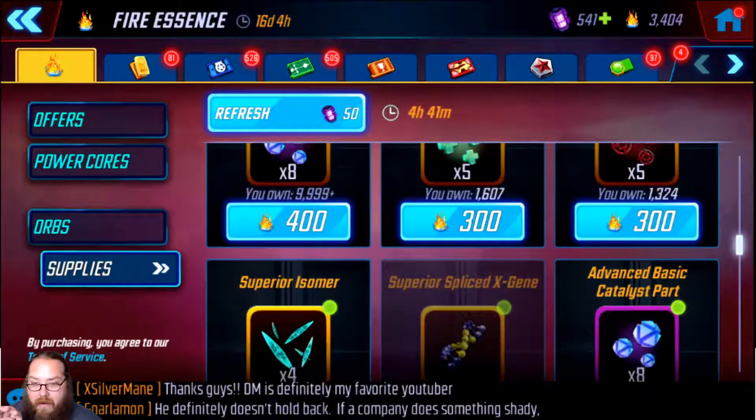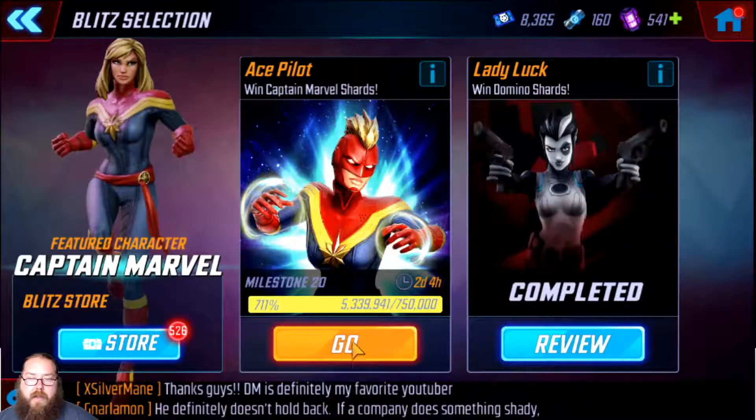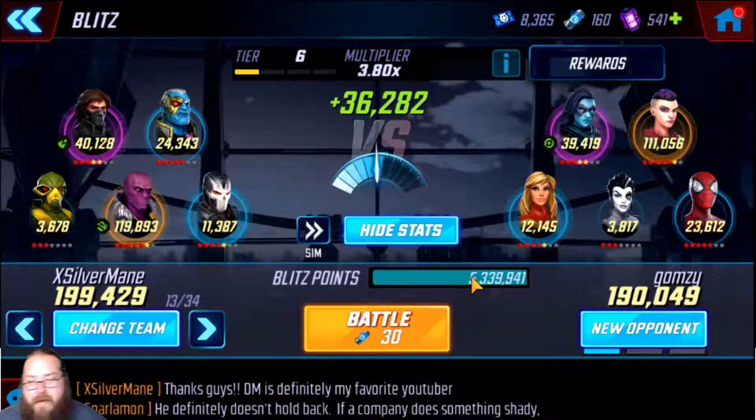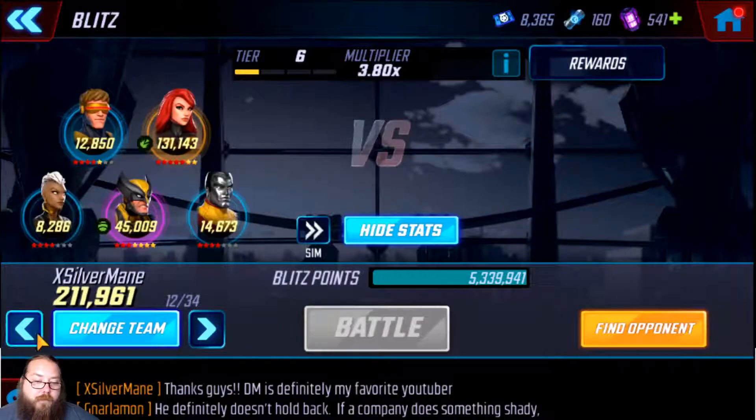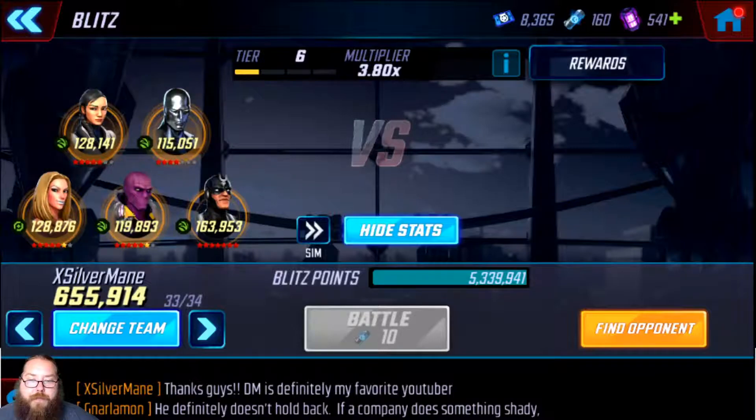One last tip on how to do blitz efficiently in these kinds of events, especially for newer players: go into blitz and instead of shooting for first place on points — those don't matter, you want the fire essence. When it resets, go through your best teams and get your score as high as possible because you're going to win anyway. Only spend refresh credits when you're at your highest level. For me that's 8.3, so I'll spend 25 credits refreshing on my Black Order because I get the most points and it's a guaranteed win.